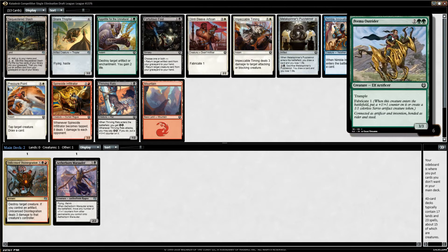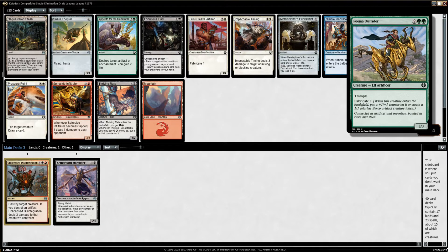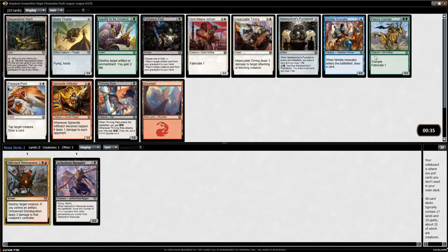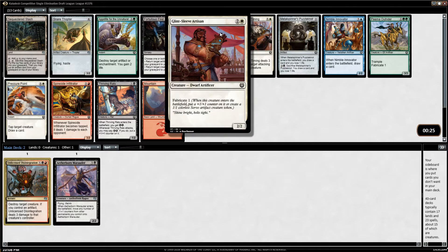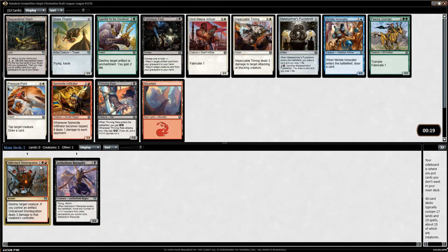Now we have Snarethopter and Pima Outrider — two very good four-drops. Snarethopter is probably better, but Pima Outrider fits the counter theme, and there's a lot of things we need that rely on that — Animation Module, Fairgrounds Trumpeter, Durable Handicraft. Durable Handicraft is a good green card that really helps us get counters. It seems like I'll want to go green so I can splash the red, maybe be four-color, so I'm going to take the Pima Outrider here.